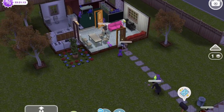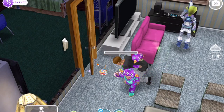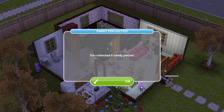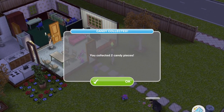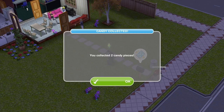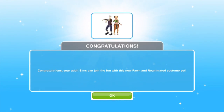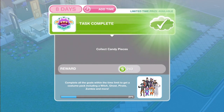Look at them — they've dropped all the lollipops. The first sim collected two pieces of candy, the second sim collected two pieces as well, and the third collected two pieces as well, so we have collected our five candies. Congratulations — your adult sims can join the fun with the new fawn and reanimated costume set. We have completed the first part of this quest. Task complete: collect all candy pieces.